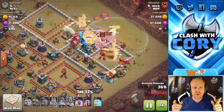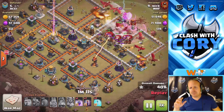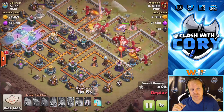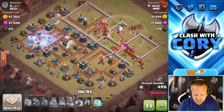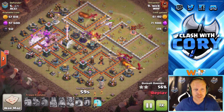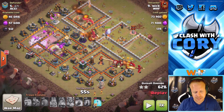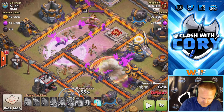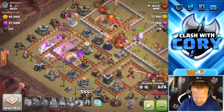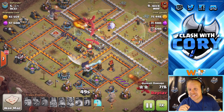Once again we're going to see that warden ability used to save those troops — especially loons — from the giga bomb blast. The giga bomb won't kill dragons entirely, but it's still massive damage. You do not want all your dragons to catch a giga bomb blast. Bat spells are coming in from the left hand side and there was just not much over there — like one wizard tower on the far side. He might not have even used a freeze yet, so holding onto that freeze in case he needed it for a wizard tower.